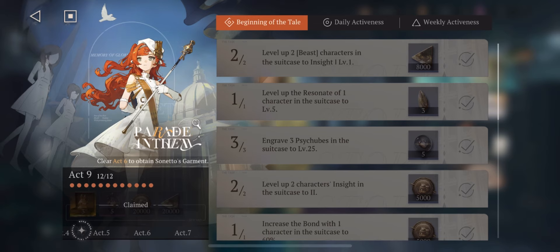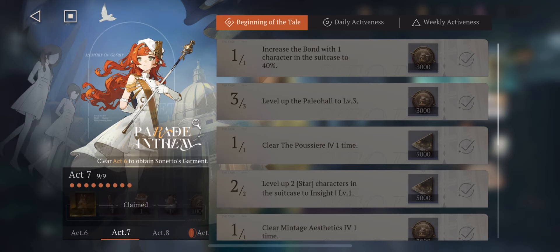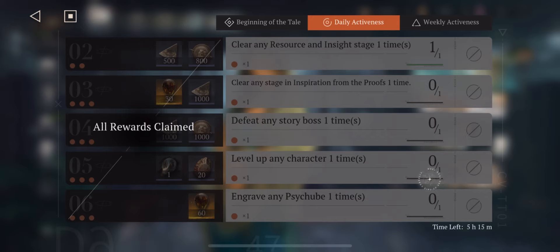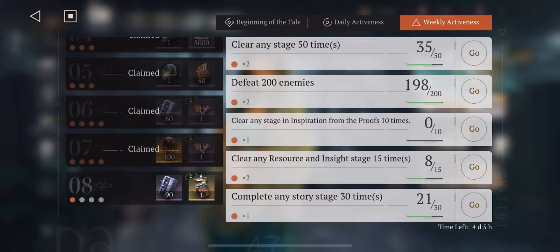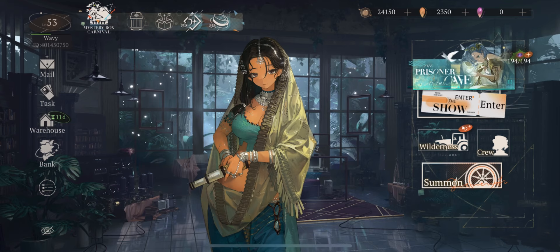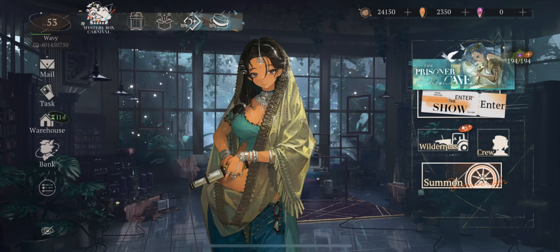Number four: dailies, weeklies, and the Beginning of the Tale. There are nine different acts, each giving you clear drops, Unilogues, or upgrade equipment — definitely something you need to tackle. Don't rush; you'll be able to clear everything in due time. The dailies give you clear drops, dust, and coins to help upgrade your units. The weeklies are the most important because they give you stamina and the currency needed to get Unilogues from the Pawn Shop. They're pretty easy — just sign in, defeat enemies, use your stamina, and clear story mode maps. You also get Wilderness Shells, which are used for the Wilderness.